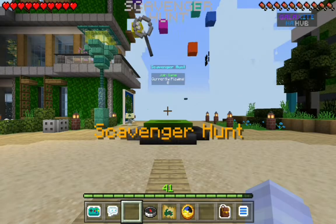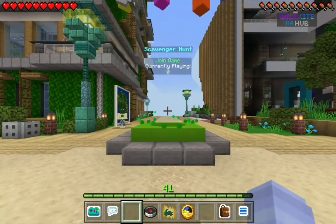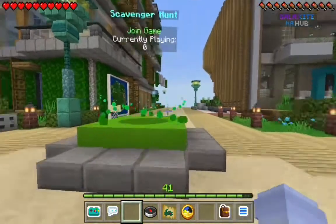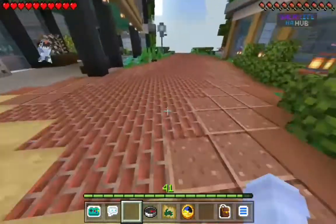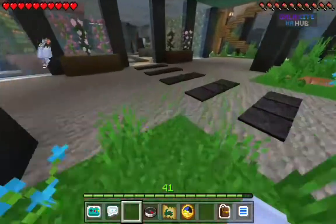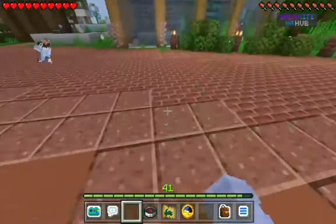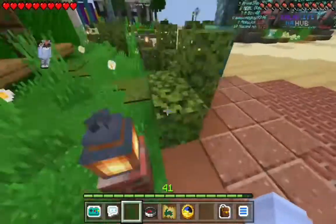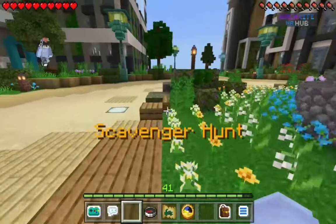This is the scavenger hunt, which is kind of hard to explain, but when you go into a game, it will have a bar telling you how close you are to an item. Once you find all of them, you get a couple of Krakow tokens. That's pretty much it for this event.